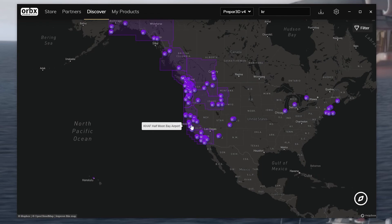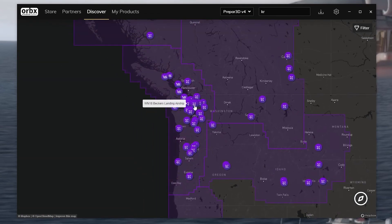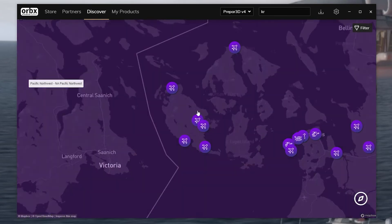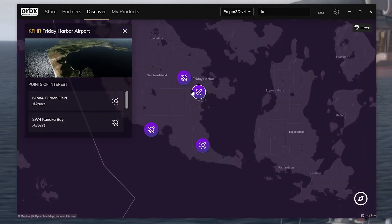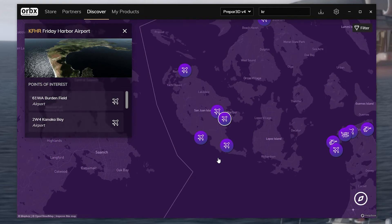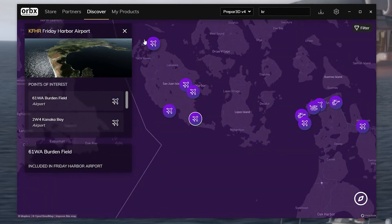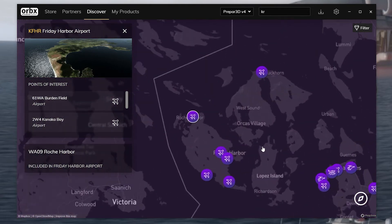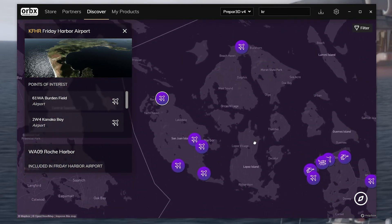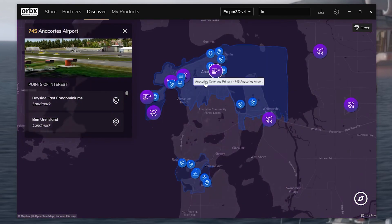Now this doesn't happen for every airport. A good way to show that is heading over to Orcas Island - this is Friday Harbor. We've got the Friday Harbor airport here. This one doesn't showcase any points of interest, but it does show all the additional airstrips that are actually included as part of Friday Harbor. You won't get that same level of detail as we saw with Reading Municipal everywhere, but you will get all the airports and secondary airports and helipads that are covered.